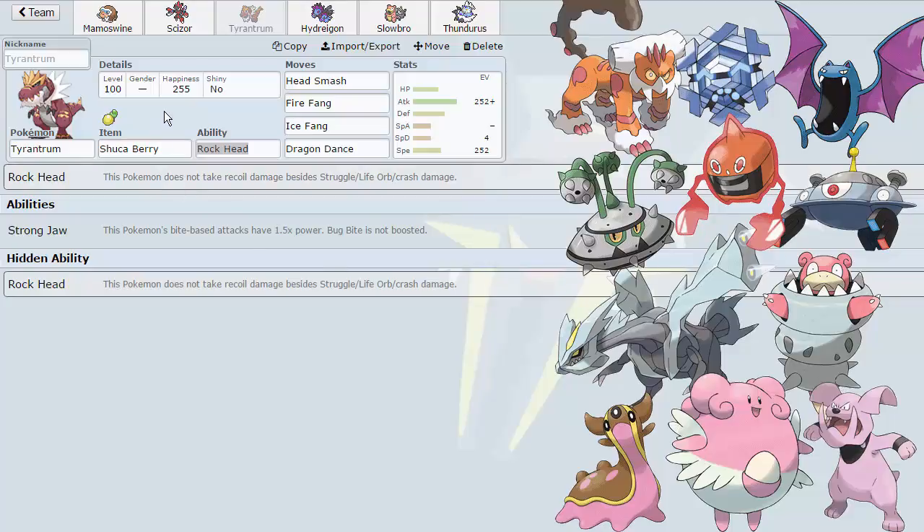Shookaberry might not work out because Kit might be smart enough to run Superpower on a Scarfed Lando T instead of Earthquake, since it hits a fair number of Pokemon on my team better than Earthquake — such as Hydreigon and Mamoswine. We'll see what happens there.